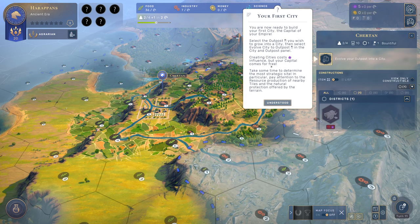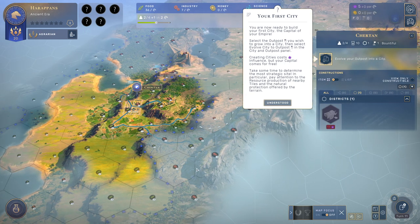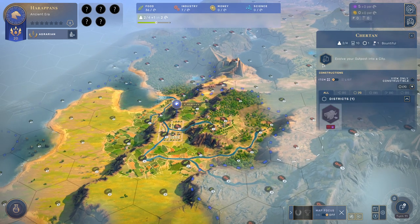Creating cities costs influence, but your capital comes for free — so you can build one city for free. Take some time to determine the most energetic sites. Pay attention to the resource production of nearby tiles and the natural protection offered by the terrain. We are pretty secured over here because they cannot come up on this side.